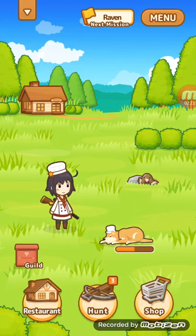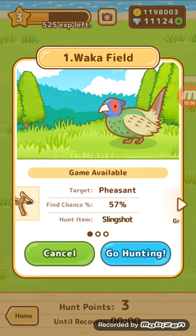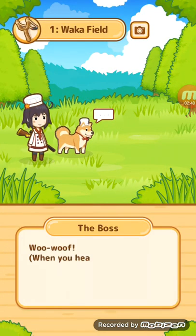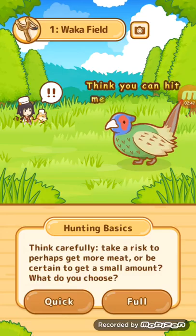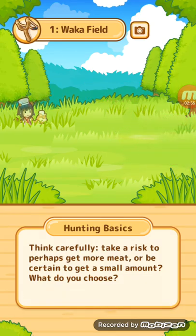Let's go to Hunt — I don't know what that is. Okay, so let's go to Walk a Field. Apparently the target is pheasant. Let's go there. Alright, let's go hunting. Okay, so here we go. I think we can just keep clicking. Think carefully — take a risk to perhaps get more meat, or be certain to get a small amount. I think I'm going to go for full; I'm pretty sure that's the one that gives you more meat.